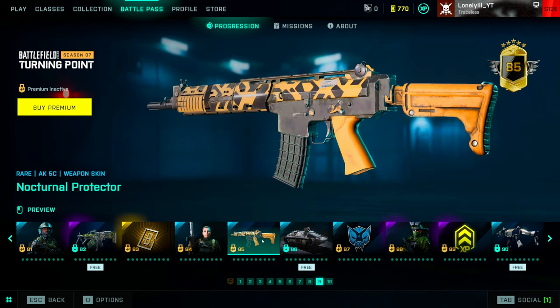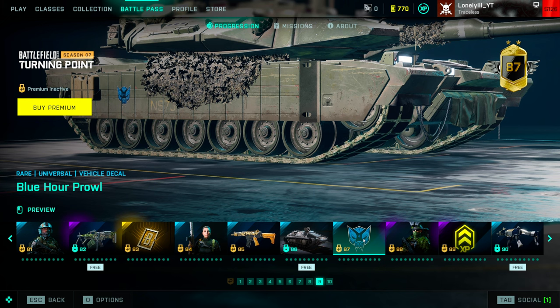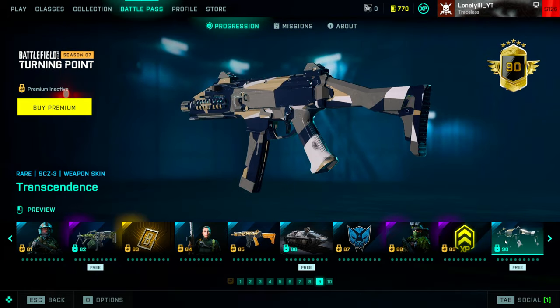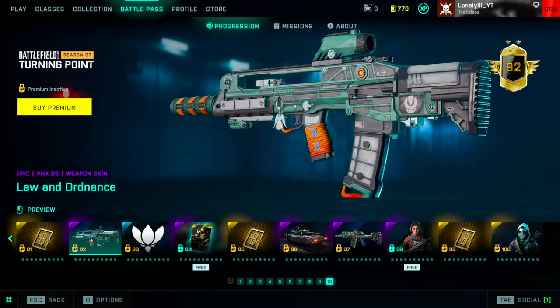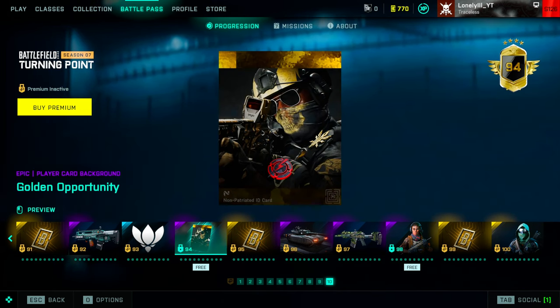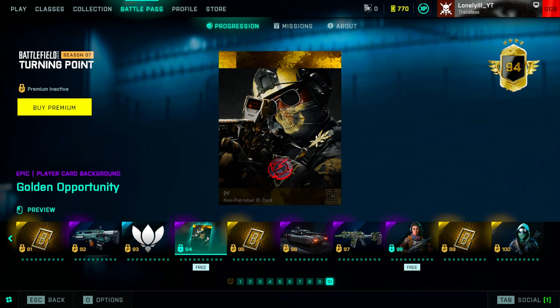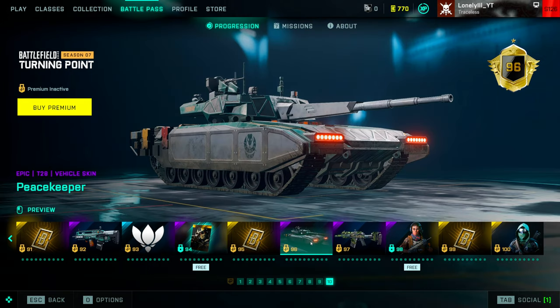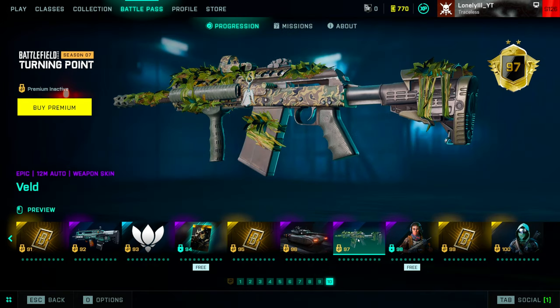There's a G428 skin, more battlefield coins, another vehicle charm that I find kind of interesting. Then a Super 500 skin that actually looks super cool, but not many people run the Super 500 anyway. Another ugly Irish skin, a BKP skin, more coins, a Falk skin that looks like the basic Falk, and an AK5C skin that looks completely ugly. A Volta skin, another vehicle charm, and a BO skin that looks okay. More XP boosters. An SCC skin that looks ugly. More coins, and a VHX skin that looks okay.